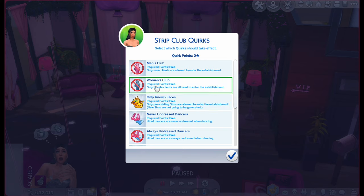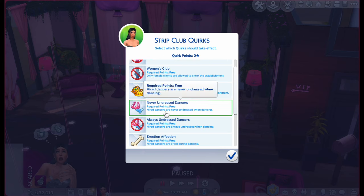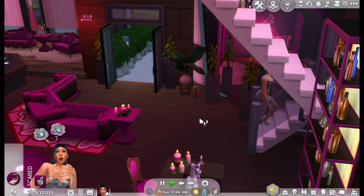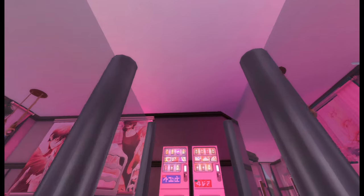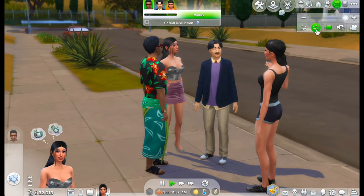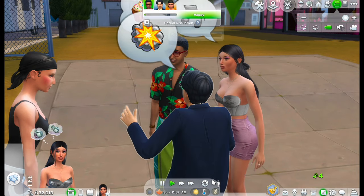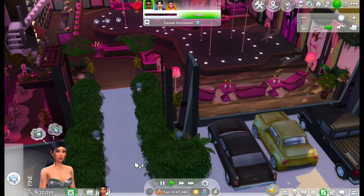Manage business quirks. It's going to be open for whoever wants to come, to be honest. Known faces — no. Never undress dancers — I might do this so they're not naked naked. There we go. Why is there a mailbox in here? My sim's running in here all scared and going to one of the beds. This is such a pretty, pretty club though.